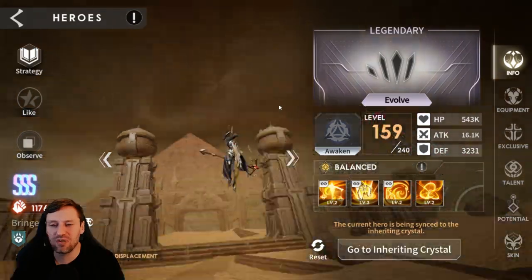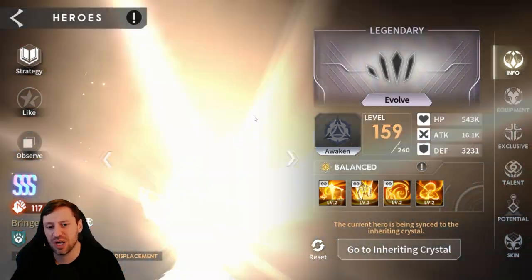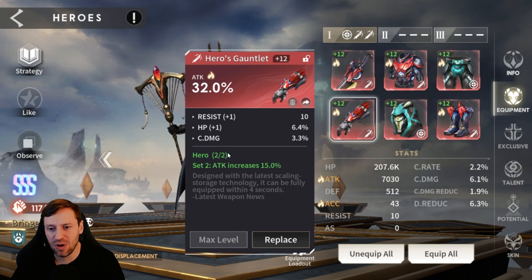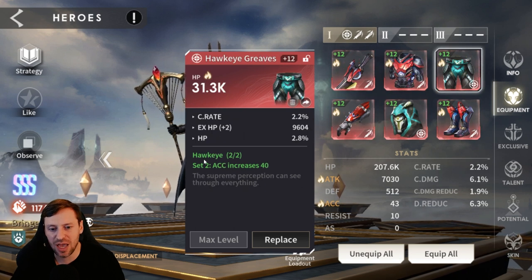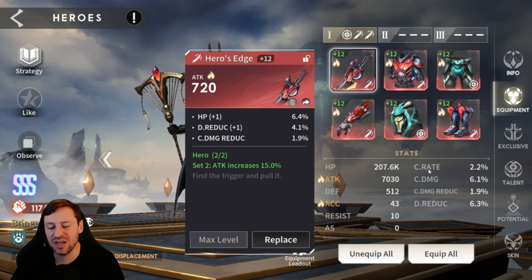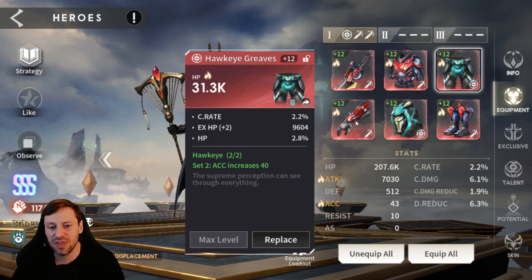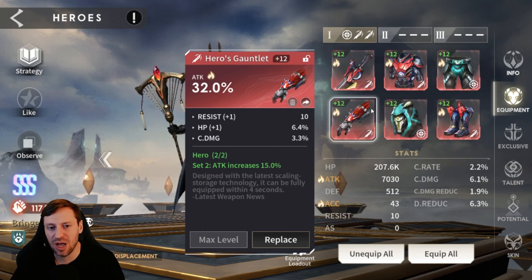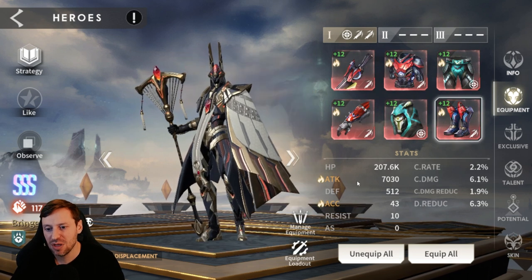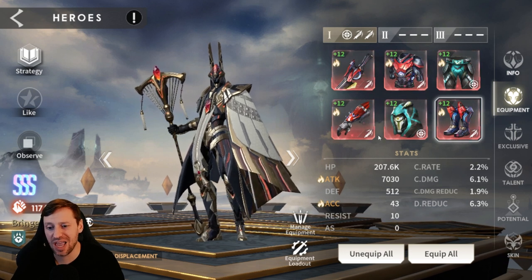Then we've got Anpu, who I've been incredibly lucky with — he's already legendary. There were a few events and I managed to buy copies in the shop, which really helped. For gear we've got four pieces Hero and two pieces Hawkeye. He needs attack and accuracy — that's all. He doesn't need crit rate, he doesn't need crit damage. Substats: attack, accuracy, and HP is always nice for extra survivability. We've got 32 attack on the gloves, HP on the helmet, and 32 attack on the boots — resulting in 7k attack, 43% accuracy, and 207k HP.